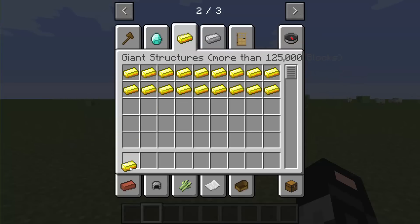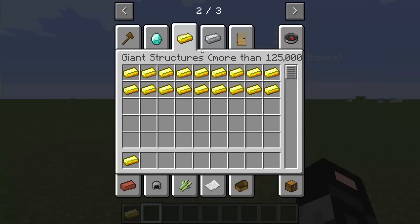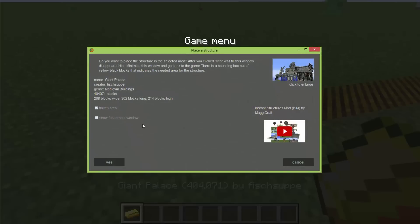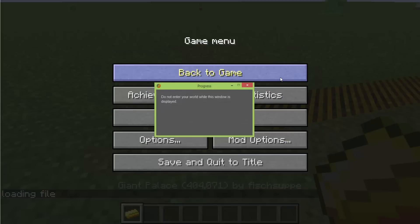I'm going to start off with these more reasonable items here. I'm going to start off with the Giant Palace — it is a 404,000 block palace. It is huge. I'm going to place it right here on the ground, click yes, and there's a little picture of it in the corner. Now we just got to wait for this window to close. It could take anything from seconds to up to 10 minutes. The Star Wars one I wanted to show you guys — that was over 10 minutes and still going, so I decided to start over.